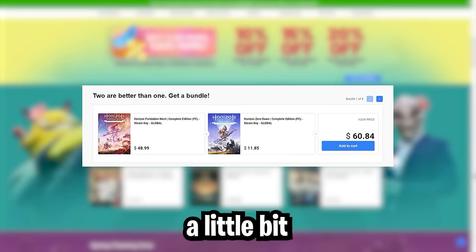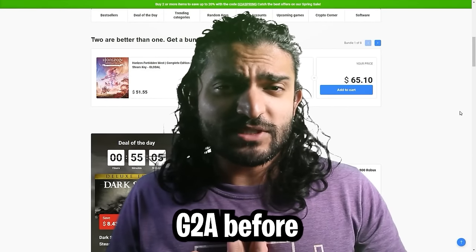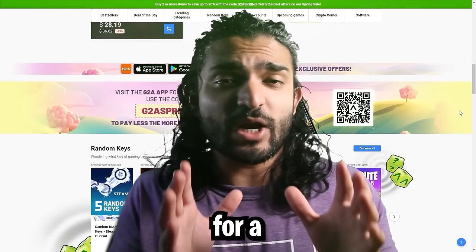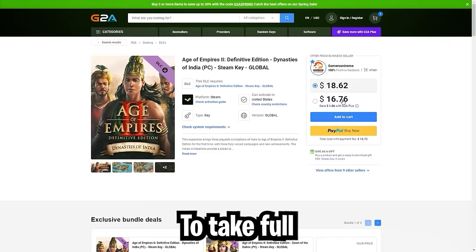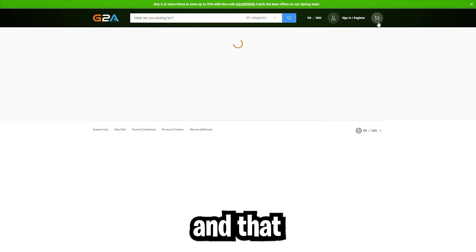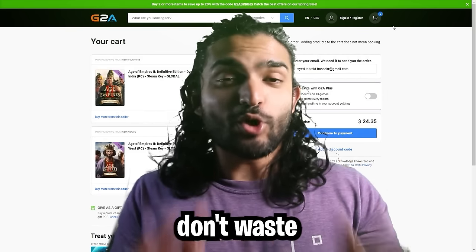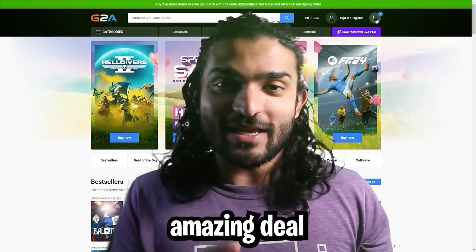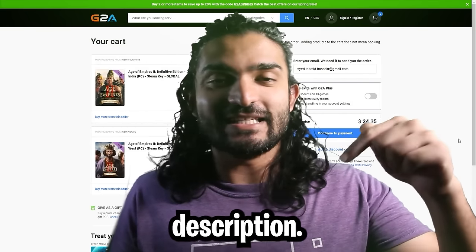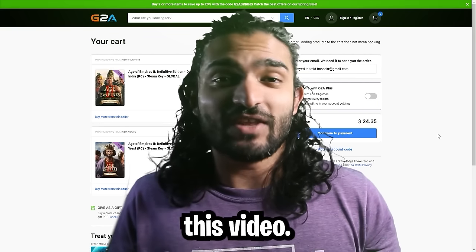For those of you that like a little bit of surprise, the random keys feature goes a long way in providing that and adds variety to your rewards. I've personally bought from G2A before — they are a really solid company, I had no issues, and they've been around for a really long time. To take full advantage of the discount, make sure you have at least two products in your cart worth less than 50 euros. Click the link in the description, and thank you so much G2A.com for sponsoring this video.